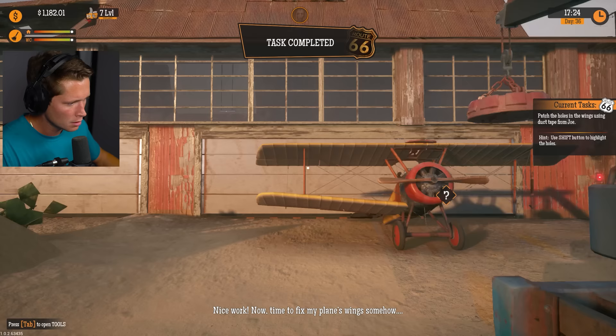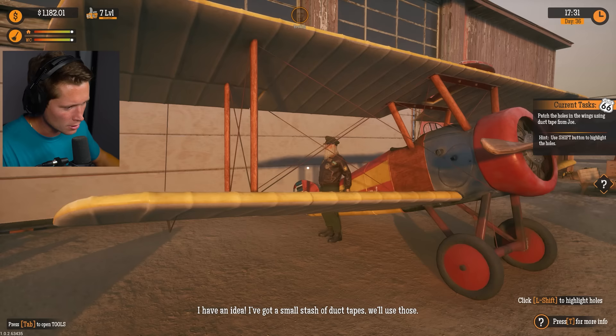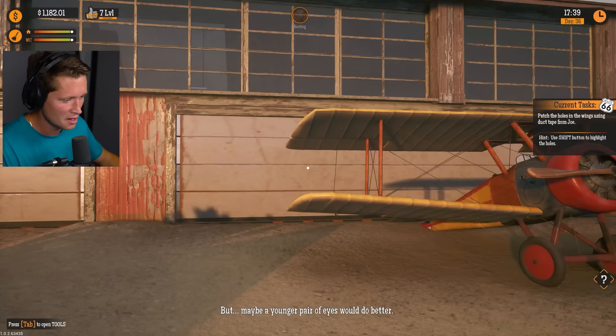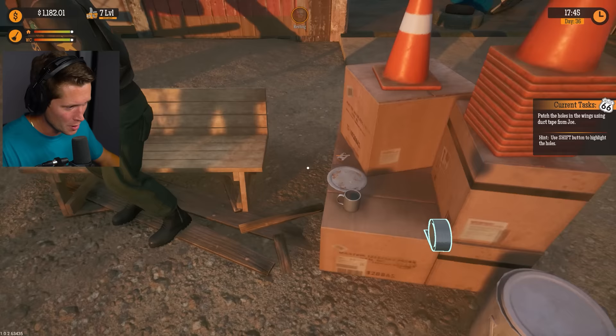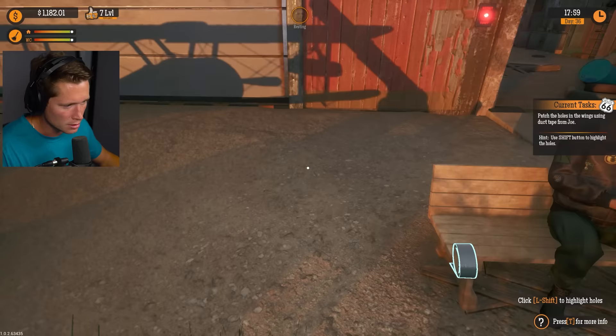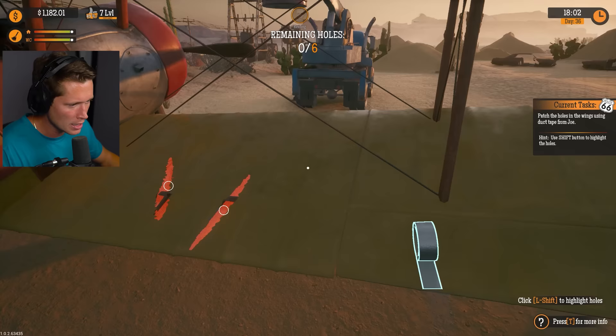Drop it now. 'Time to fix my plane's wings somehow.' Your shelves are empty. 'I have a small stash of duct tape - try to cover as many holes as you can.' Pick up the duct tape, select left shift to highlight the holes in the wings, use LMB on the surface of the wings, start stretching it, cut the tape with LMB again. Enough holes covered - the outline around it will turn green and disappear. Looks like we got two spots over here.